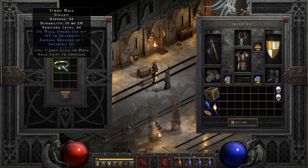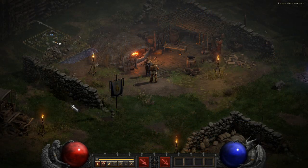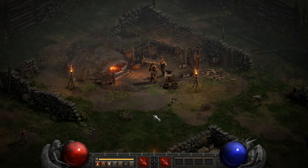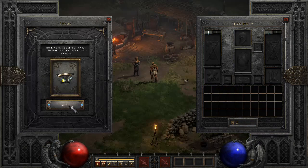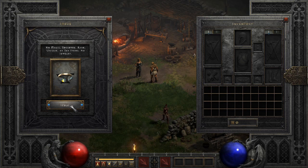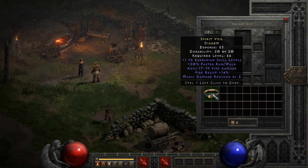The only one of the bunch that rolled two open sockets — a tough affix to get, and probably for a good reason. Imbuing diadems is also a decent choice, because the combination of quality and magic levels ensures all possible affixes can be picked, even at character level eight. The outcome of these was a little rough. Personally, I think I will stick to imbuing class specific items in the future.